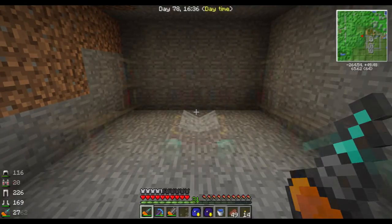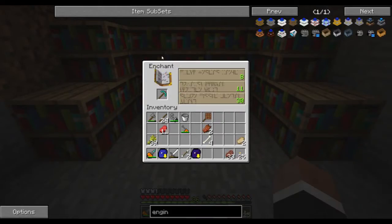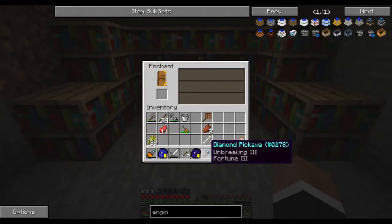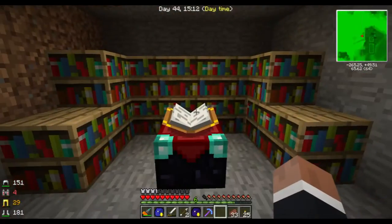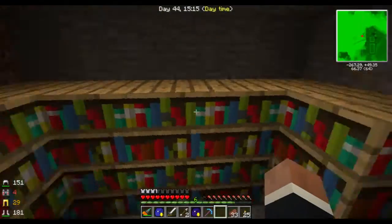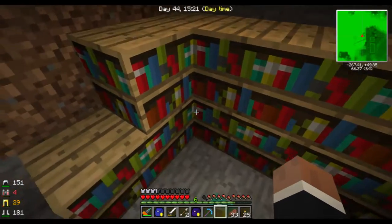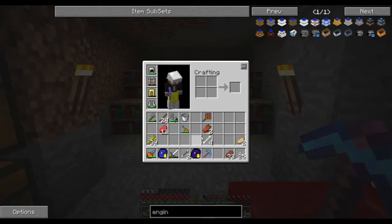I'm going to show you when I enchanted my pickaxe. Once upon a time — 30 levels. Let's do this — I got a level 30 enchant. Give me something good. Unbreaking 3 and Fortune 3 — that's pretty good, actually. And I got 6 levels to go. It took me a while. These are 16 bookcases. Got a nice little pickaxe.